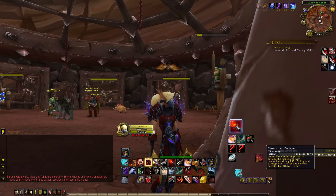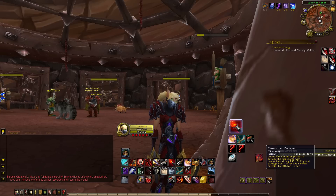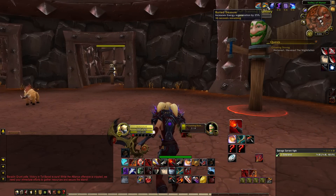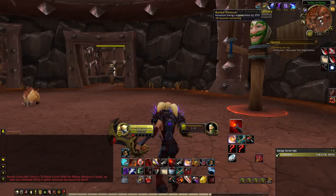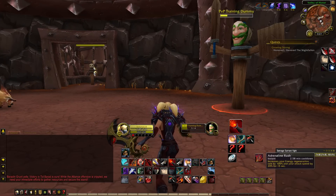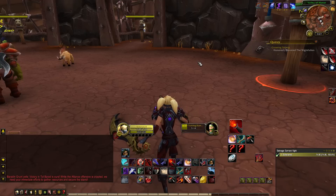Knowing how to change your playstyle to the buffs you're rolling is the most optimal thing you can do as an Outlaw Rogue. With Buried Treasure you can spam as many abilities as possible due to higher energy regeneration. With Shark Infested Waters you want to use your big offensive cooldowns — your artifact weapon, Adrenaline Rush, Cannibal Barrage — and unload as much burst as possible, since it greatly increases your crit chance. In PvP my crit goes just above 50%, so having a roughly 1-in-2 chance to crit is really strong.